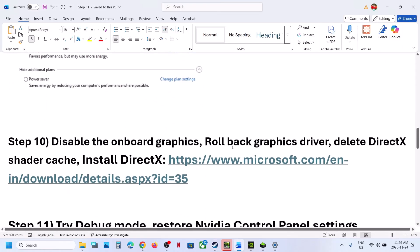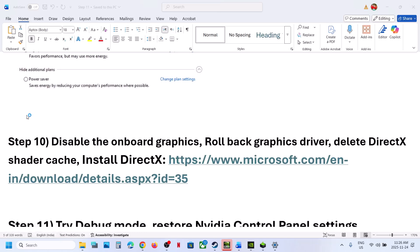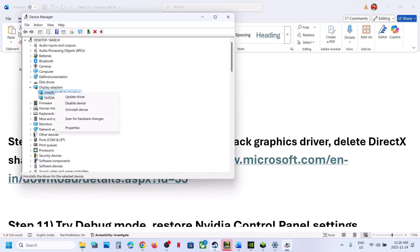Still not working. The next step is to disable the integrated graphics card. Make right-click on the Start menu and go to Device Manager. If your computer has dual graphics cards, expand Display Adapters. Here you can see the integrated graphics card — in this case Intel. Make right-click and click Disable Device. Then relaunch the game and check. If you face any problem, or once you are done playing, come back and enable the device again.